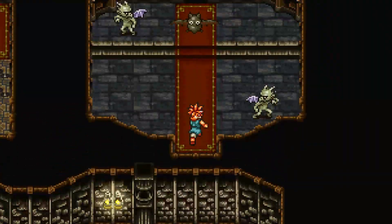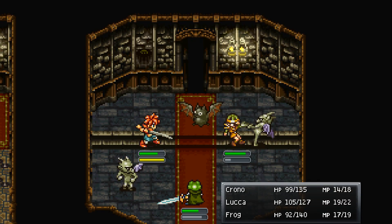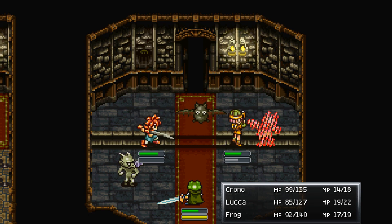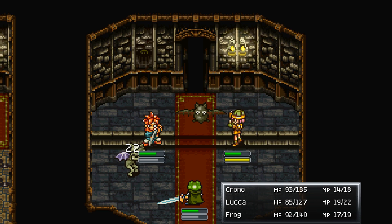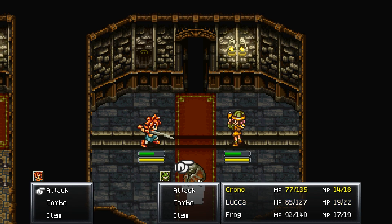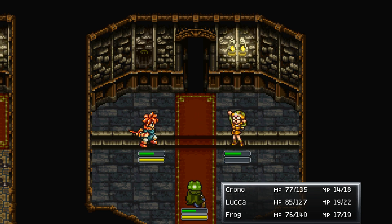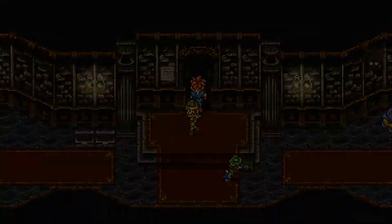Navigating upward and accidentally running through an area, triggering a fight with enemies including a bat. The last bat keeps draining our health and we keep missing it. Worth noting: Luca and Marl, if they're too close to an enemy, will use a physical melee attack rather than their typical ranged one.